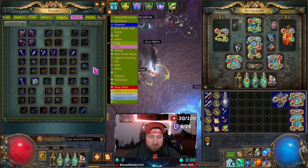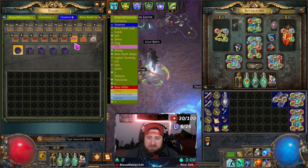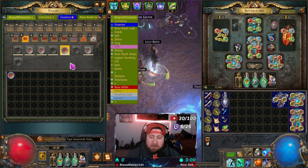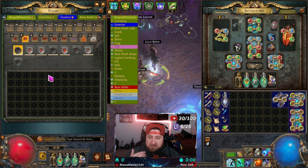Now, before we go show you exactly where to get this stuff, let's talk about the map slash waystone tab. In Path of Exile 1, the end game is maps — you have tier 1 maps all the way to tier 17 maps, as well as specialization maps. These are the floors you run over and over again, collecting all different map names and types to max out your Atlas.